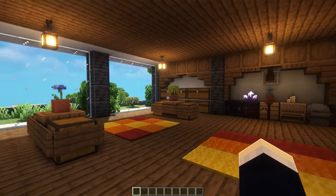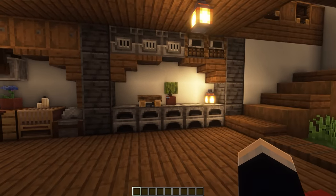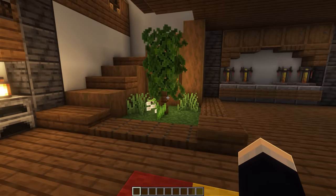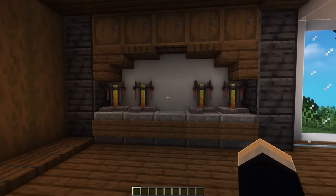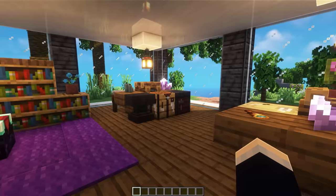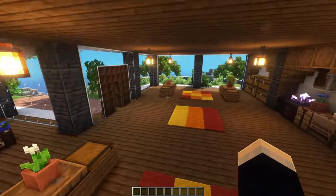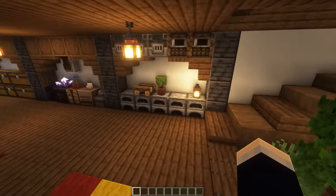Heading on through the inside, firstly on the first floor we have our storage area, our crafting area, and our furnace slash smelting area as well. Then to the right of this we have our staircase up to the second floor, and a nice little indoor garden design. Then to the right of this we have our brewing area, and then finally in this nice windowed section we have our enchanting area, and then just a couple of random little island things to take up space, because without adding these little designs it is very open and empty and boring looking.